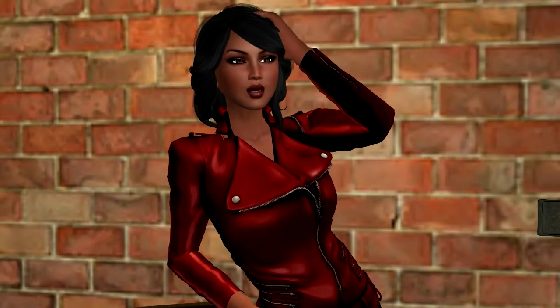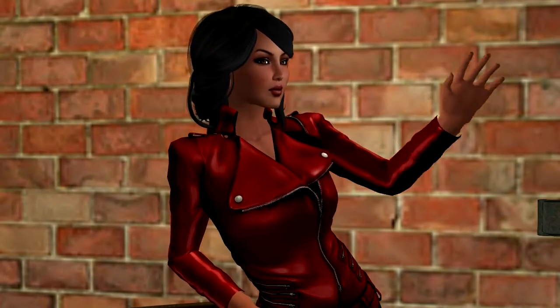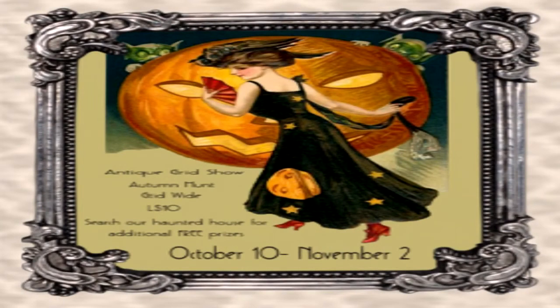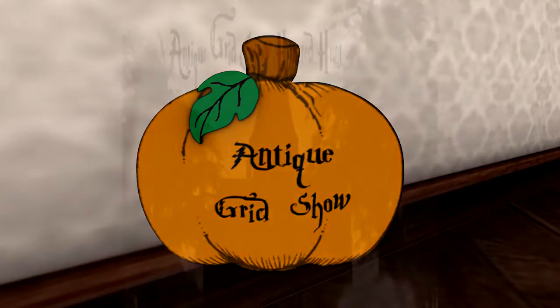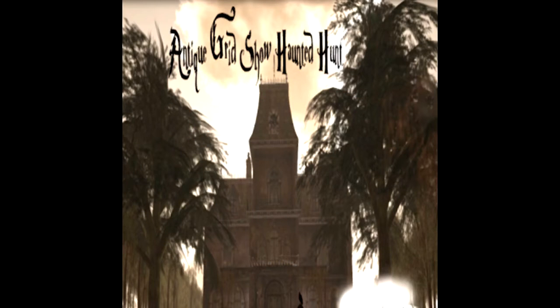I'm back and ready to show you some gifts from the next hunt. The Antique Grid Show Autumn Hunt began on October 10th and ends on November 2nd. This is a grid-wide hunt. The hunt object is a 10-linden pumpkin with the words Antique Grid Show on it. There is an additional free hunt at the end, but more on that later.